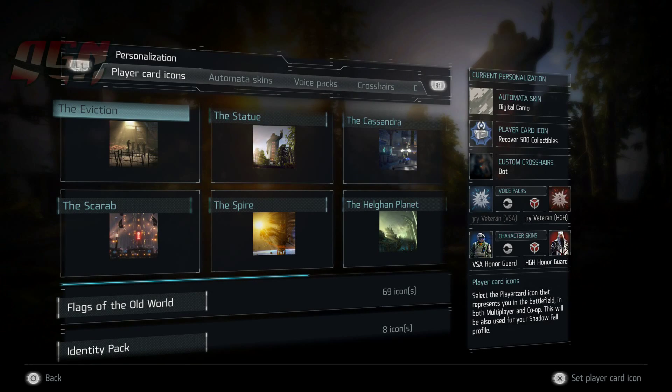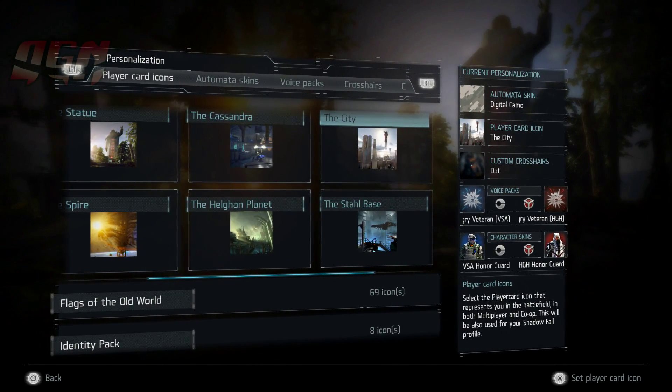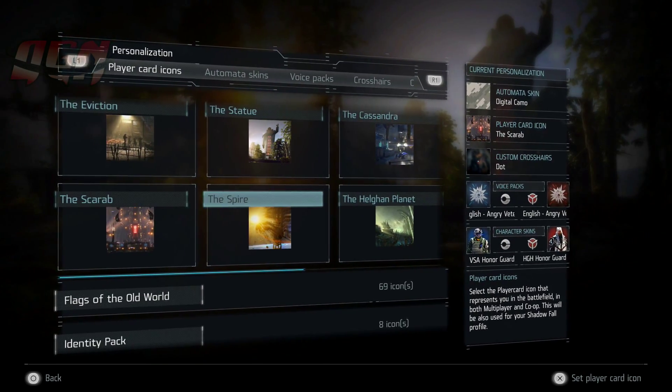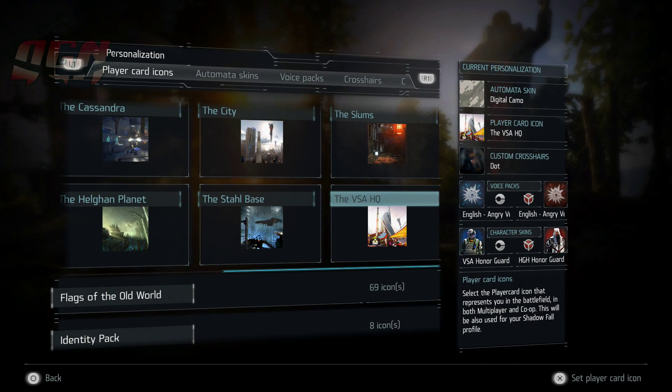Hey guys, Justin here from OGN. In this video we're looking at the Killzone Universe Player Card Icon Pack. This pack contains 10 additional player cards including the Eviction, the Statue, the Cassandra, the City, the Slums, the Scarab, the Spire, the Helgen Planet, the Stahl Base, and the VSA HQ.